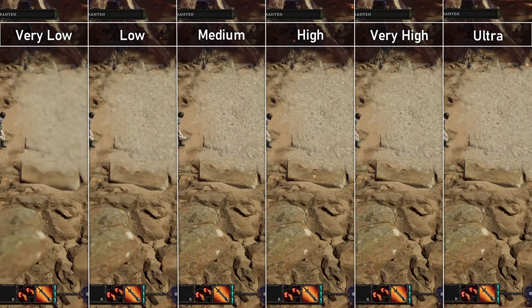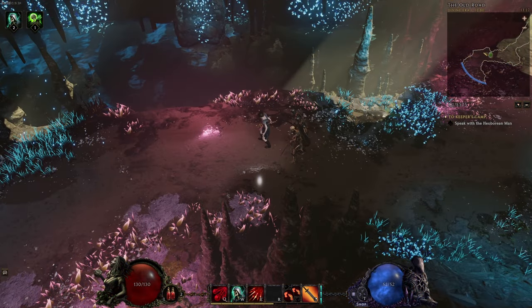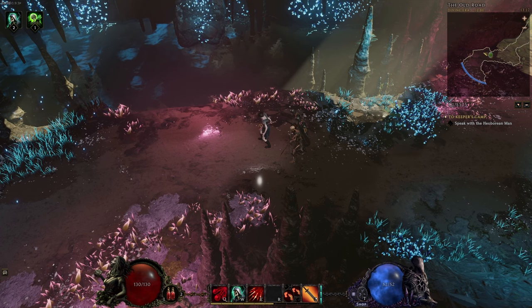First up is quality settings. These change the overall settings, but most importantly the ground and rock textures. If you look at the comparison provided, very low and low are blurry, whilst medium hits the right level of sharpness on textures with no discernible differences going from medium to ultra. Now that we have our desired texture quality baked in, we can go and change our other settings.